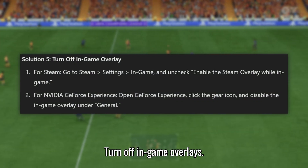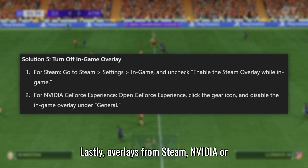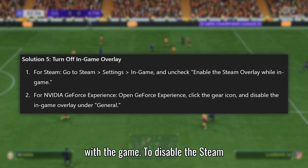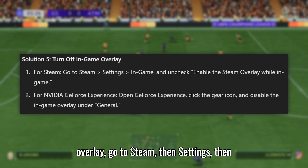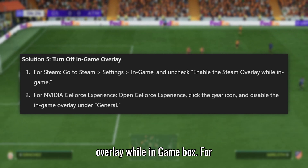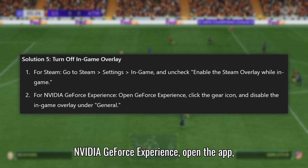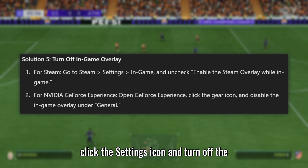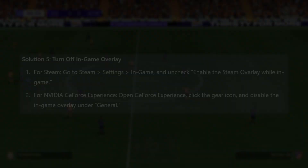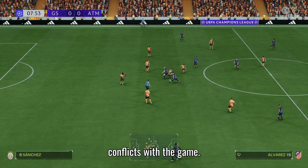Solution 5: Turn off in-game overlays. Overlays from Steam, NVIDIA, or other programs can sometimes interfere with the game. To disable the Steam overlay, go to Steam, then Settings, then In-Game, and uncheck the Enable the Steam overlay while in-game box. For NVIDIA GeForce Experience, open the app, click the Settings icon, and turn off the in-game overlay under the General tab. Disabling these overlays frees up system resources and can help avoid any conflicts with the game.